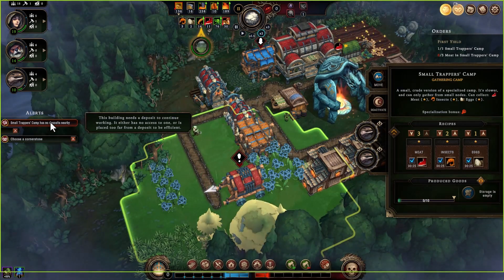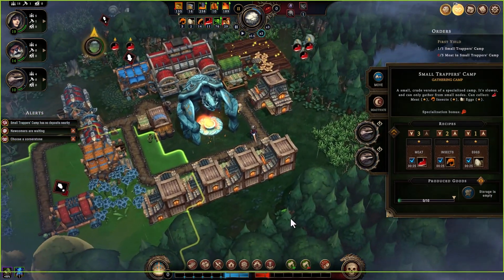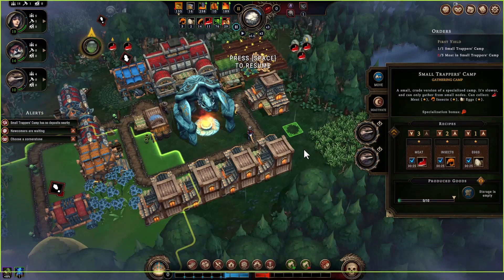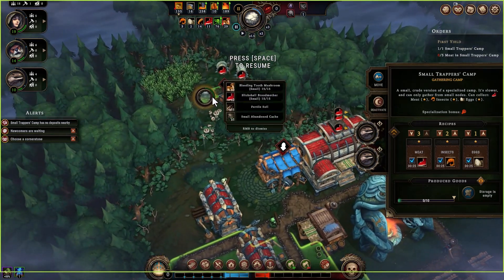Has no deposits nearby — what are the deposits? Small crude version of a specialized camp — it's slower and can only gather from small nodes. What do the nodes look like? Oh, they're all the way over there. I put it in the wrong spot.